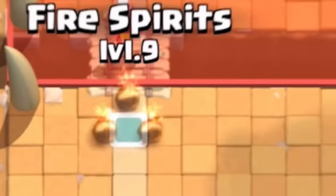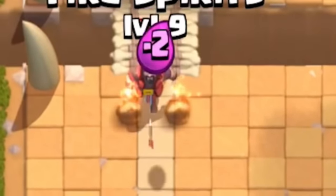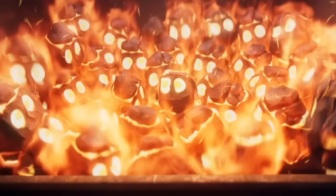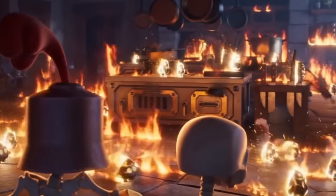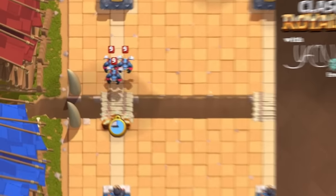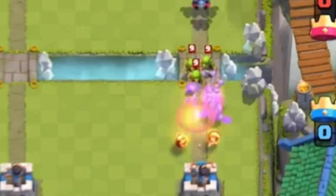Number 3. Fire Spirits used to spawn in a trio of three and cost exactly two elixir. These Fire Spirits used to be very unpopular, but they still had a bunch of possible tricks, like completely countering a goblin barrel, completely killing a minion horde, or combining in weird pushes.